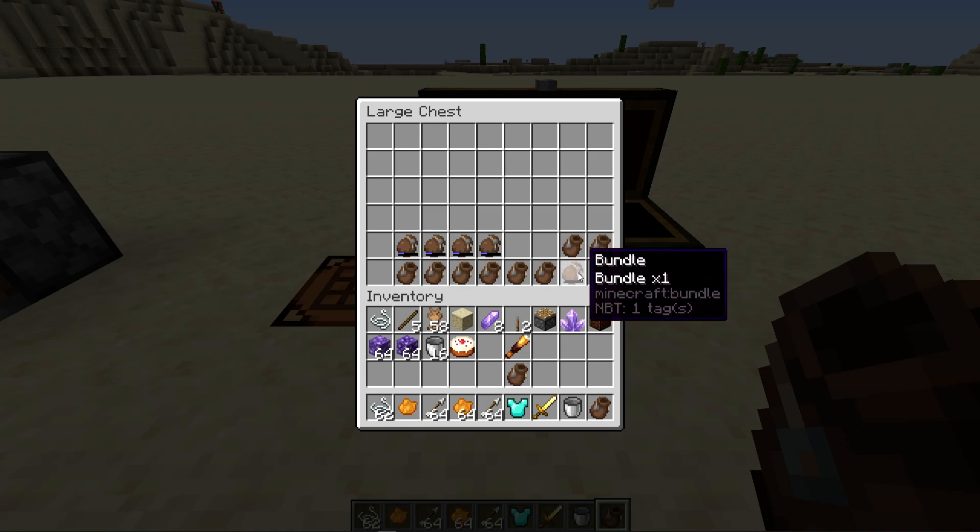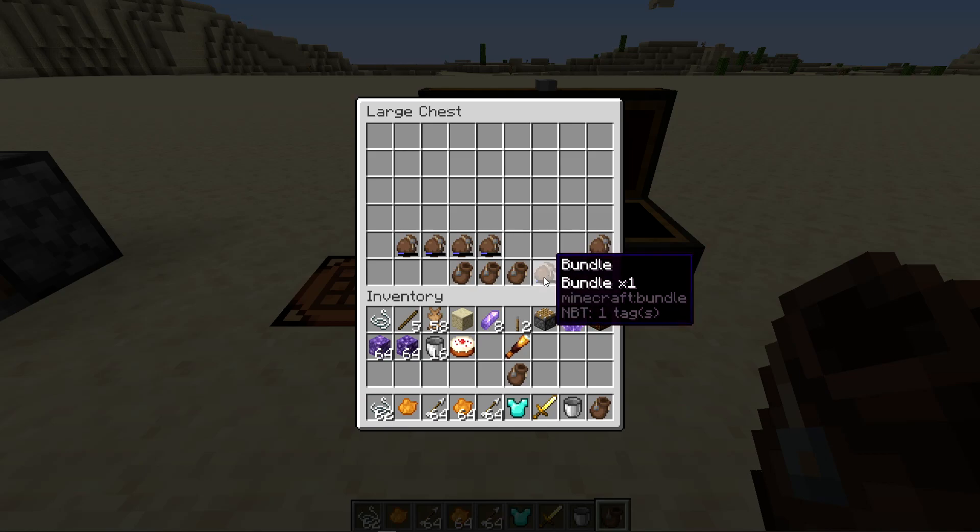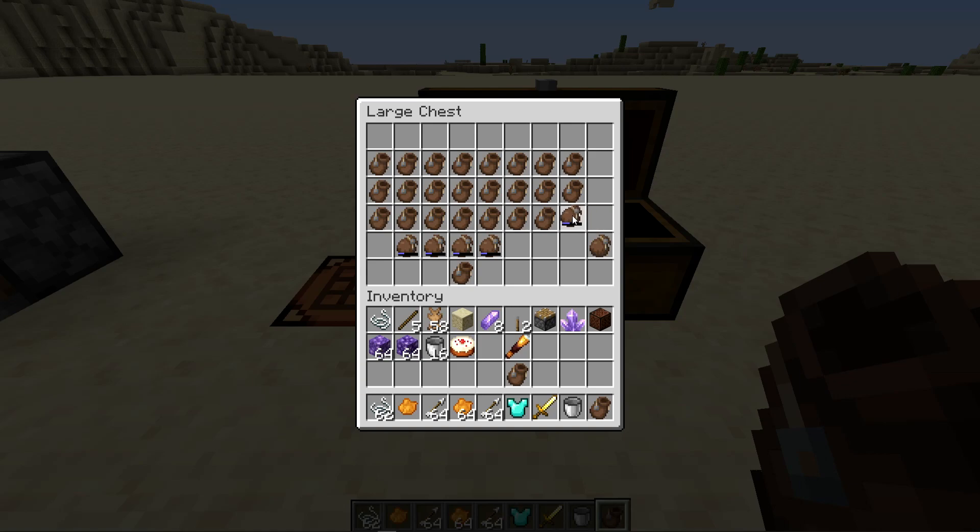If you take a look, there's a single bundle inside this one, but you can pick up more bundles and it slowly fills. Consider each bundle to be 1/16th of capacity. So if you have 16 bundles inside it will completely fill. You can put bundles inside of bundles — nested all the way — and continue this process until filled with 16 bundles, all inside each other instead of all inside one. Once you pick up the last one, it's full with one bundle showing.